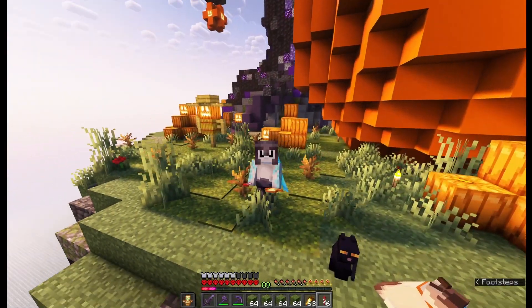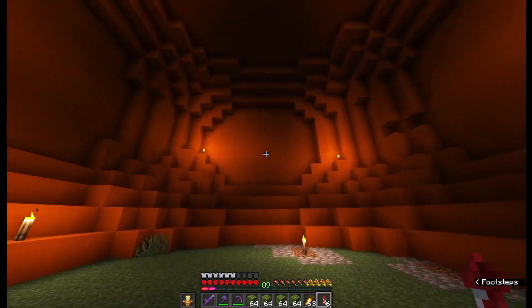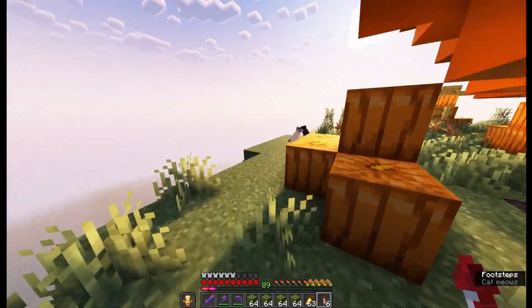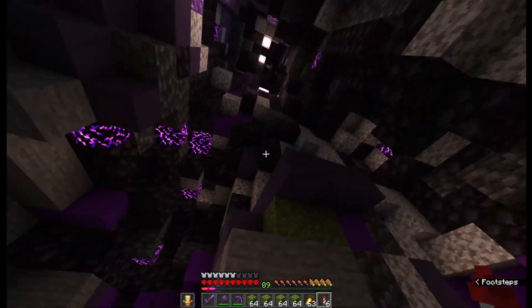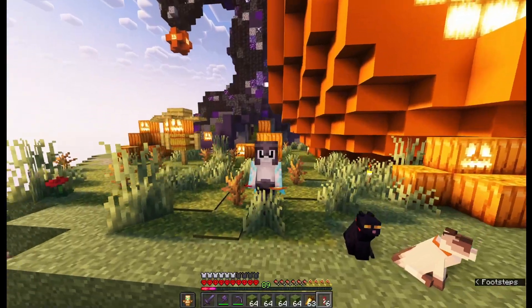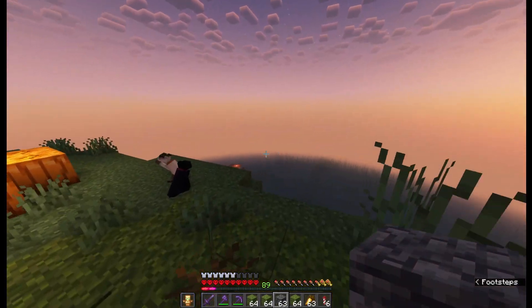So I built this Halloween island in the previous episode with a giant pumpkin and spooky tree. However, this island is completely empty inside and I don't like my builds to be completely empty. At first I thought to build a pumpkin factory inside the pumpkin, but then I have so much more space inside the tree also underground. And then I realized — pumpkin pie factory. I also almost never eat pumpkin pies and I forgot about their existence.